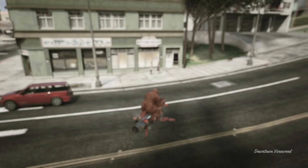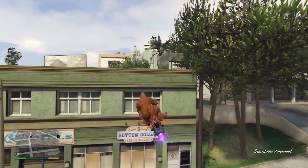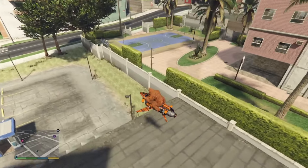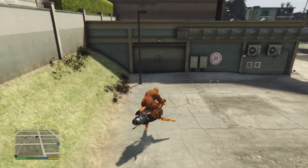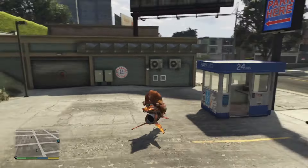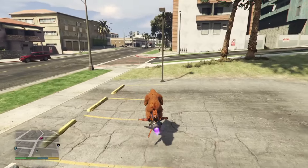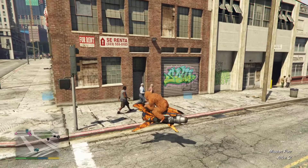First of all, Downtown Vinewood — the most expensive one at 2.6 million. The front entrance looks like this and for the garage entrance you have to go to the back. You also have a parking space over here, so if you want to land with a helicopter you do have quite a lot of space. It's not very close to a highway but still a pretty decent and good location in my opinion.